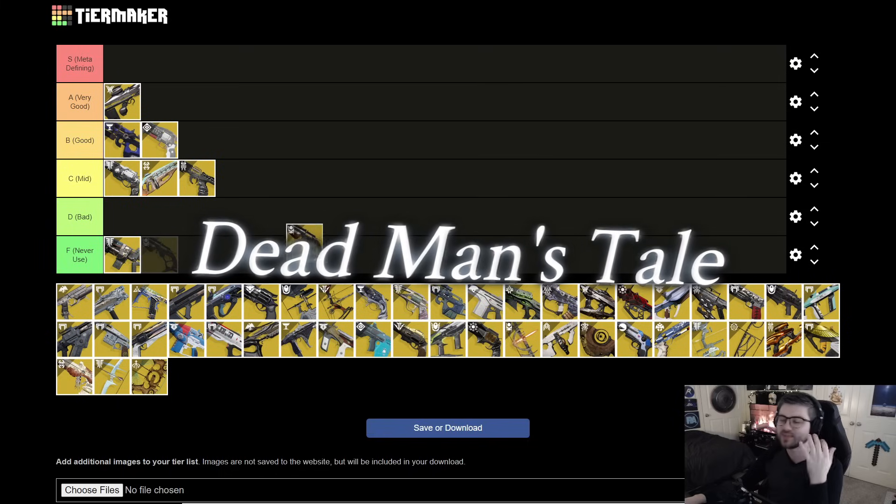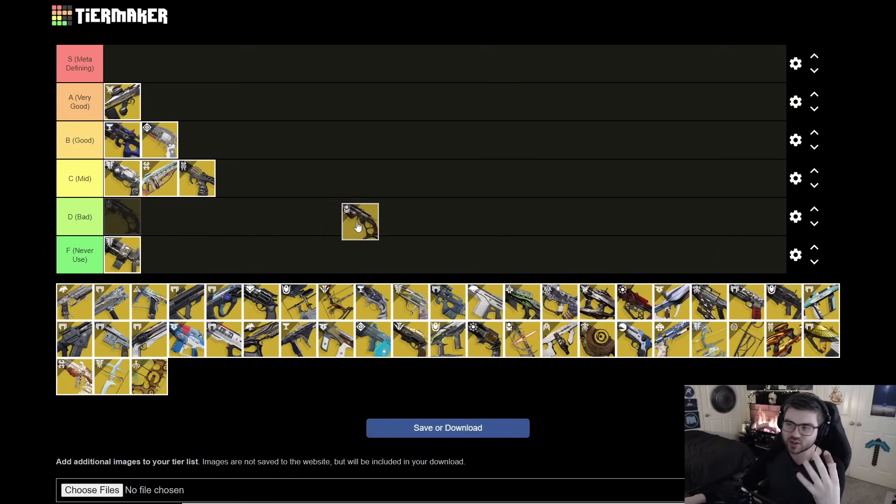Next is Deadman's Tale. This is mainly a PvP exotic. It gets a damage increase when hip firing and can increase its rate of fire, but other scout rifle options are pretty much going to be better. There are some use cases with Vorpal, maybe just shooting a champion down. I'm throwing it in D tier — it's really not that good for PvE, though it is one of the coolest-looking exotics.